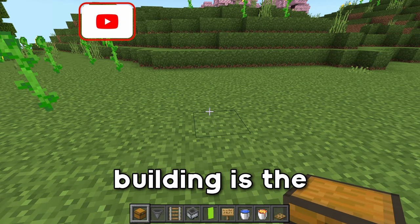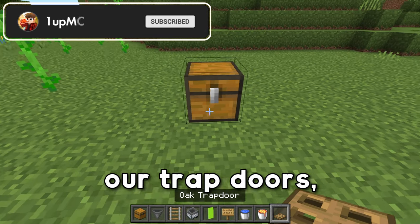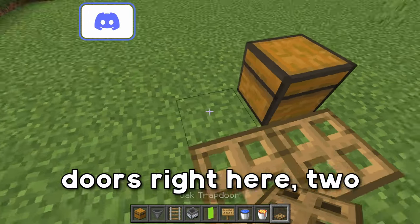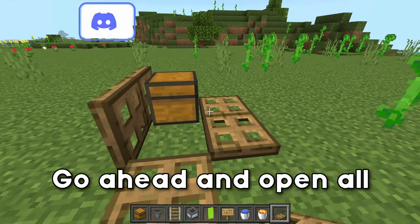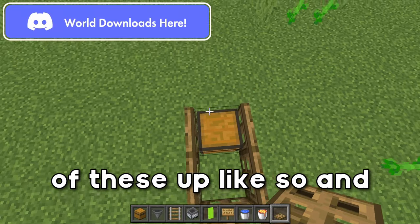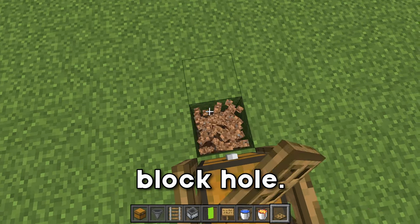The first farm we're going to be building is the automatic fish farm. The first thing you want to do is set down a chest, then grab your trapdoors and place down two trapdoors right here, two trapdoors right here, and one on the back. Go ahead and open all of these up, then jump up here and we're going to dig out a three by four by one block hole.